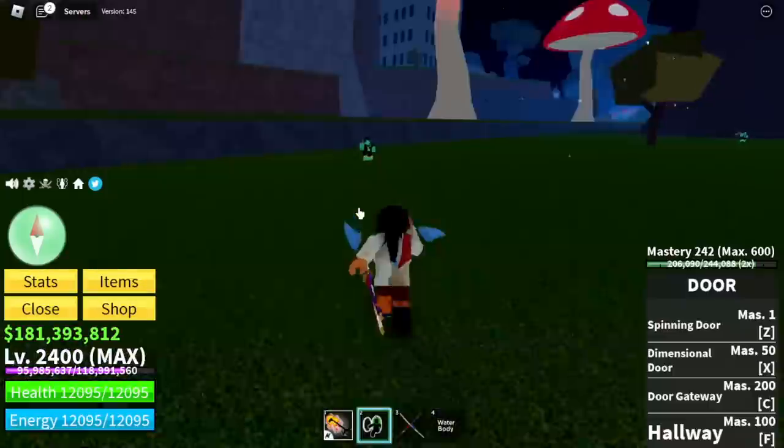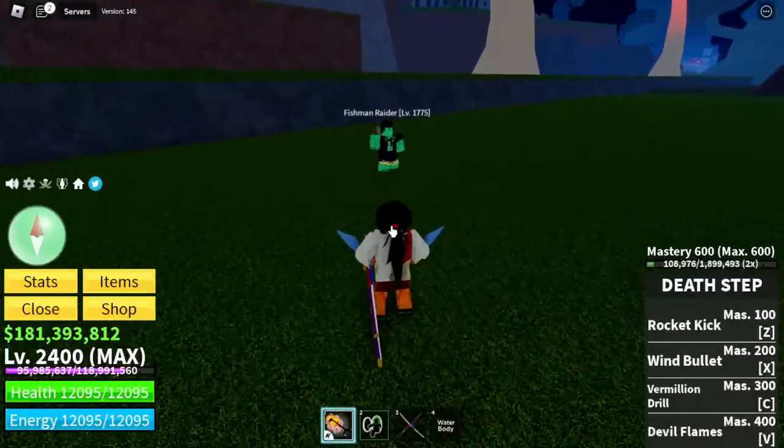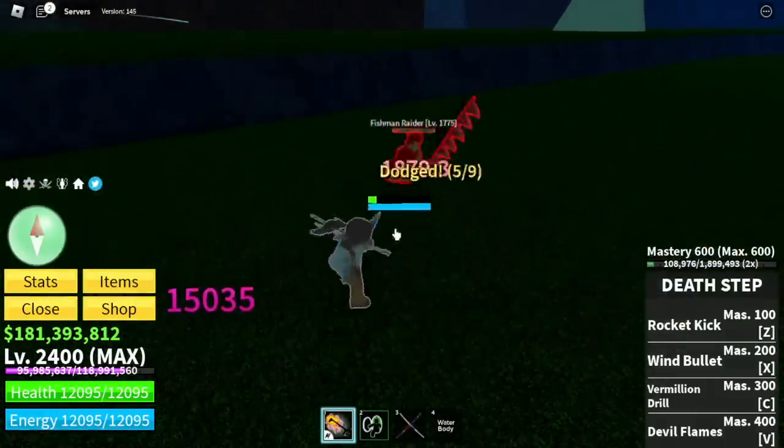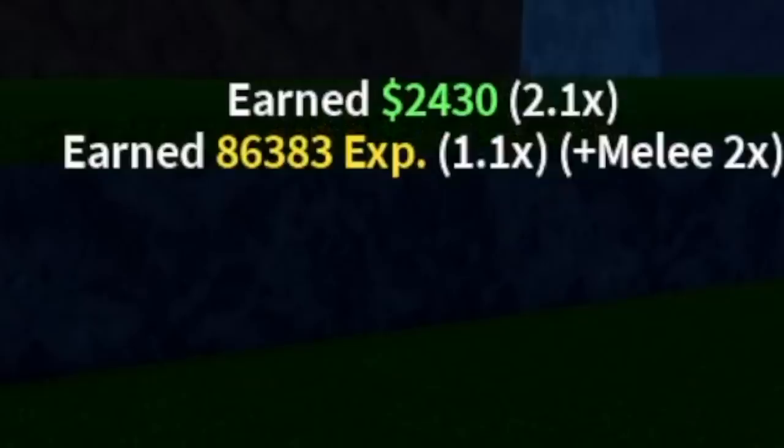The Party Hat will grant you 10 more experience, 400 energy, and 400 health. Is it good? For me, I'm gonna buy it. Let's compare the experience without the Party Hat — I have two times mastery but no two times experience, so let's check it out: 86,000.